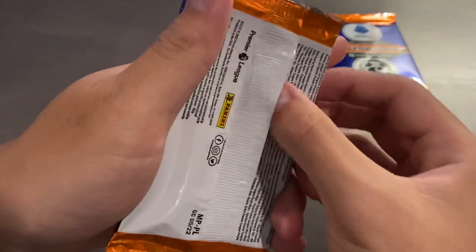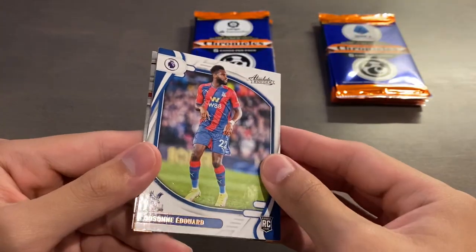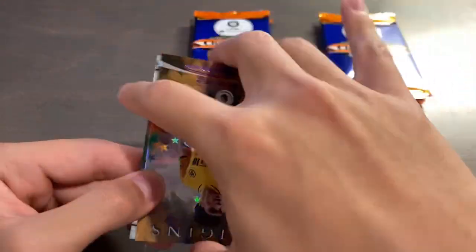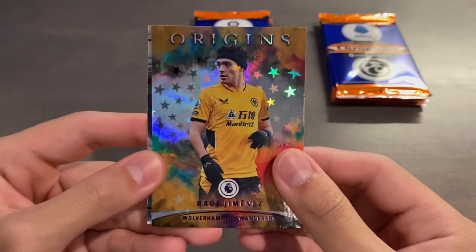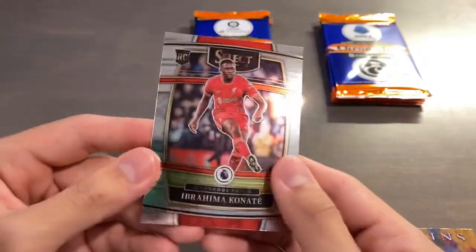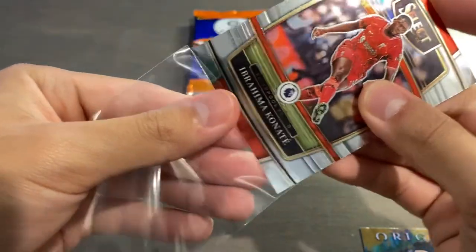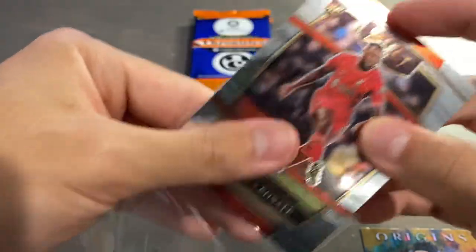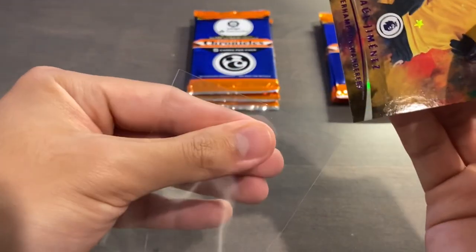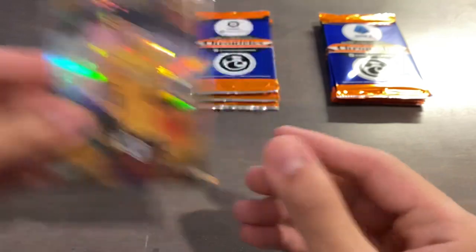Our third and final pack of EPL: starting off with Richarlison Playoff, Hudson-Edward Absolute rookie, Rafinha base Origins, and a Purple Astro of Raul Jimenez. I love that the Origins have parallels now in retail — this is the first year for Origins. And Konate, rookie for Select. We only got one parallel there, which is a bit below average. I'll sleeve up the Jimenez since that's a better card. Anyways, let's move on to La Liga.